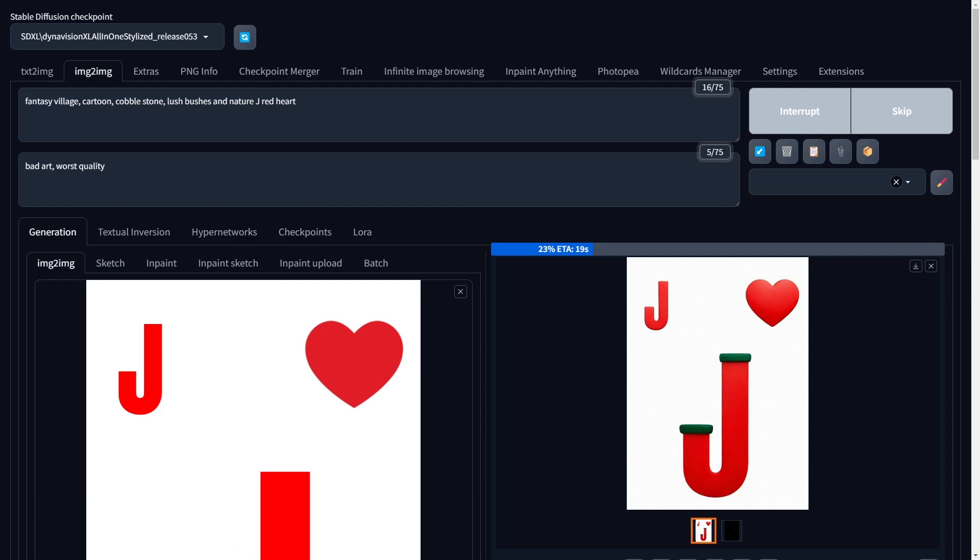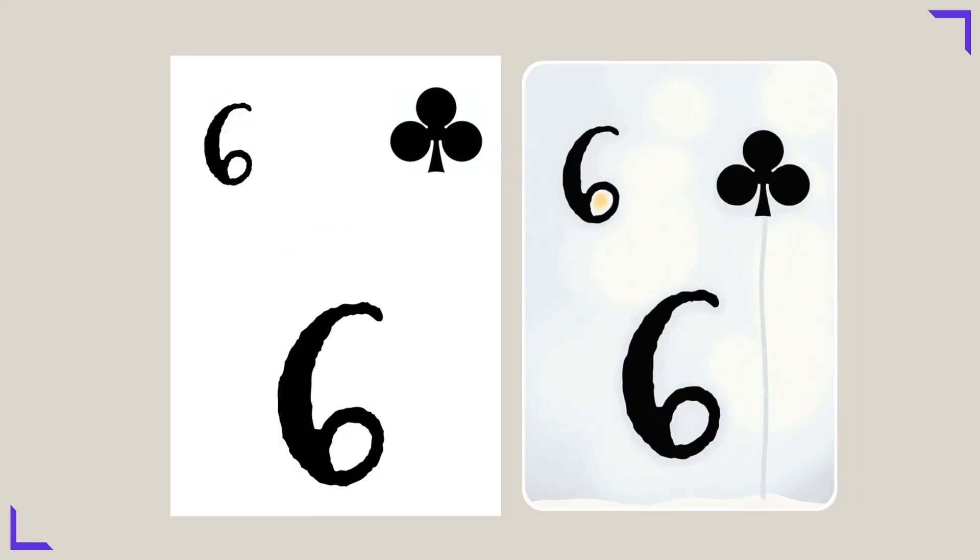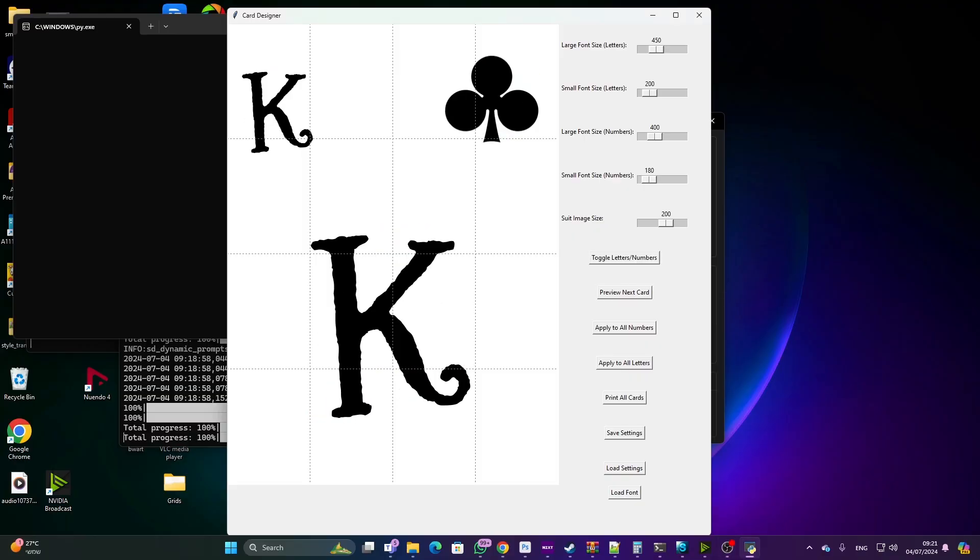First, I tried a few ideas in Automatic1111. I realized that to keep the card structure, I need the card image as a reference. The font drives a huge impact. So my first step was to create a software that knows how to take a font and create a template of the whole deck.